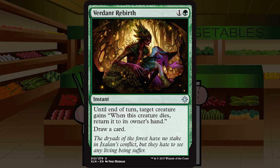Up next is Verdant Rebirth — one and a green for an instant at uncommon. Until end of turn, target creature gains: when this creature dies, return it to its owner's hand; draw a card. Two-mana insurance against combat or removal that draws a card and replaces itself. Probably just fine in most creature-heavy decks. It's the type of card that reads better than it feels in game, but let's keep it at C+ to start.